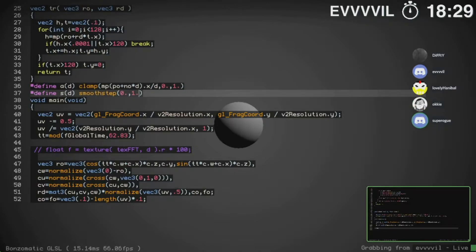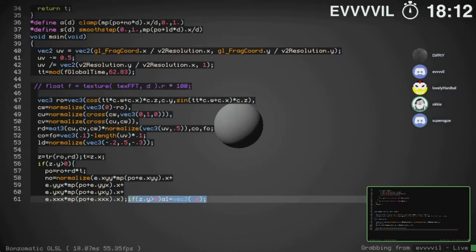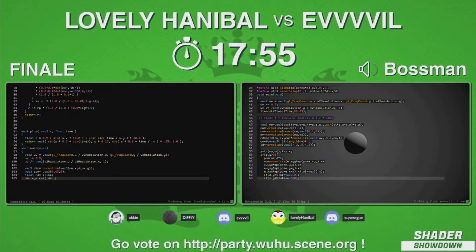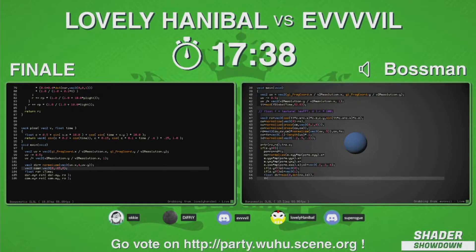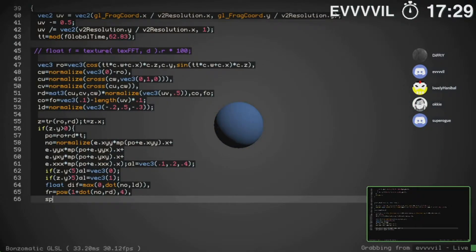You can see both our contestants using small function names — just an S for smooth step or an A for some clamp or map function. They define it so every time they have to type it out, they don't have to type the full name with all the parameters — they just use one character. Short and as optimized as possible, because every keystroke matters. It's all about optimization and use of time. It's better to take some extra time in the beginning than lose polish time later.